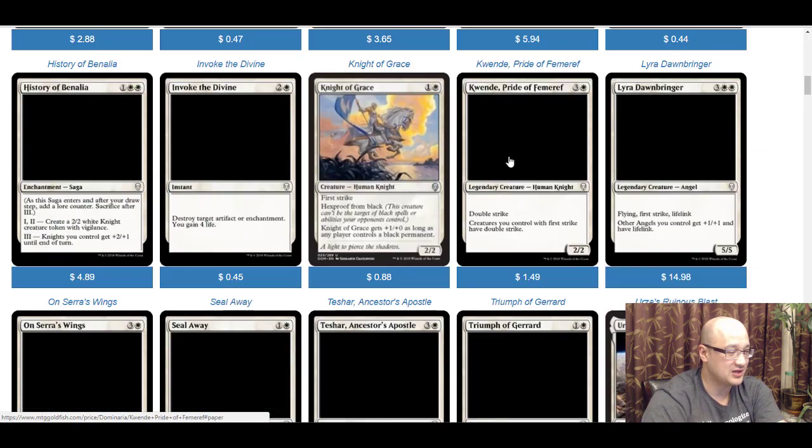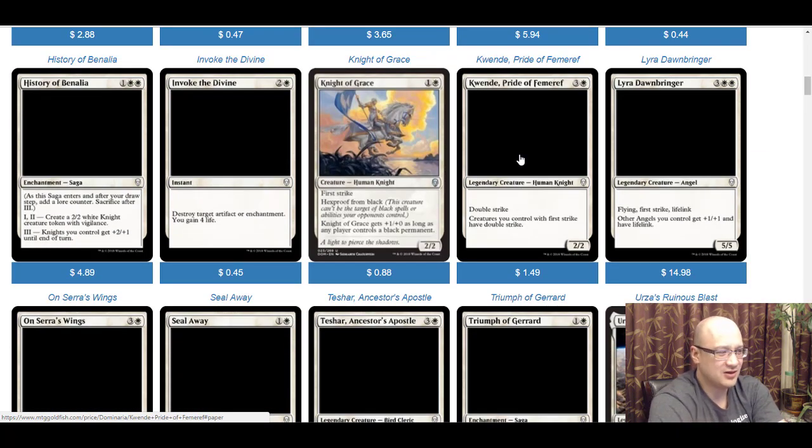Knight of Grace is a two-mana 2/2 with first strike — already on curve — plus hexproof from black, and it gets +1/+0 as long as any player controls a black permanent. A 2/2 for two is already a solid bear, and adding first strike and hexproof makes it even better, especially in the uncommon slot. It's going to be a pretty powerful two-drop knight — it probably won't close out the game by itself, but it's really quite good.